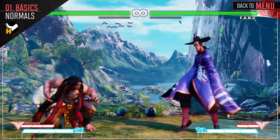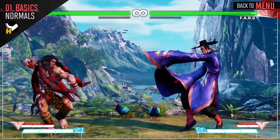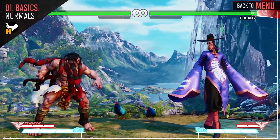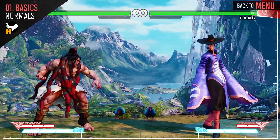Crouching heavy kick has decent range and scores you a knockdown on hit, but is unsafe on block. Stand heavy kick is a great mid-range poke and can score you a crush counter on counter hit. And jump heavy kick is good for hitting opponents with a higher jump arc than you.